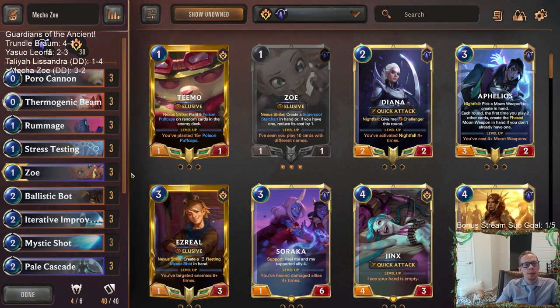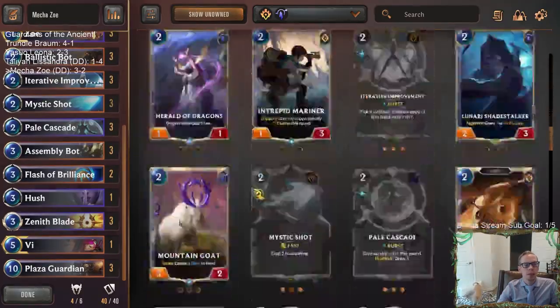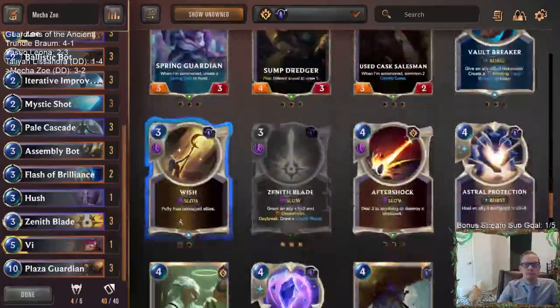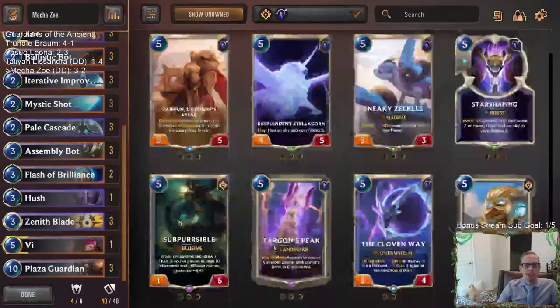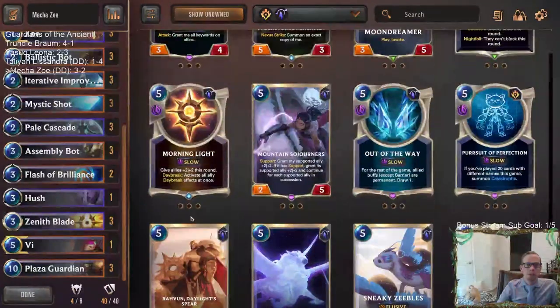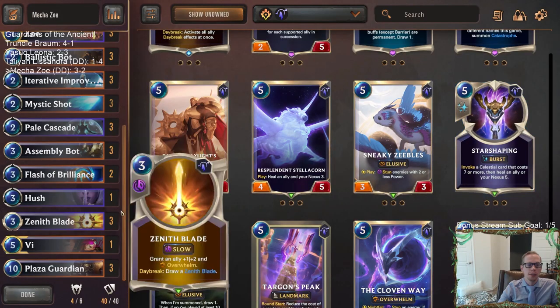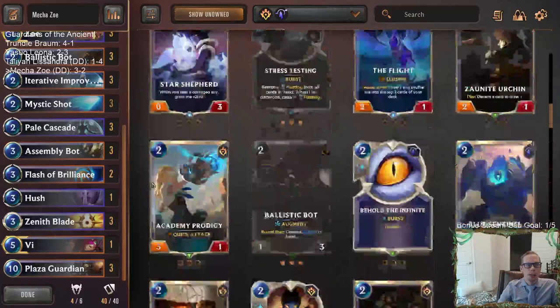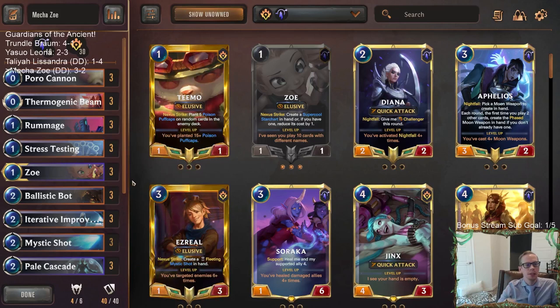Star Shaping is another option if you don't want to play Mystic Shot. It helps out with how aggressive the metagame is — that five Nexus healing is good, and you can find a big threat with it. You won't be able to play any of the Celestial spells with Star Shaping since we don't have any other Celestial, so you'd only have Living Legends or a unit. But that's still more worthwhile than Progress Day. Still, I would just go with Mystic Shots myself — they help kill early units too.